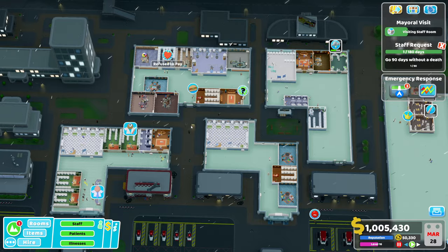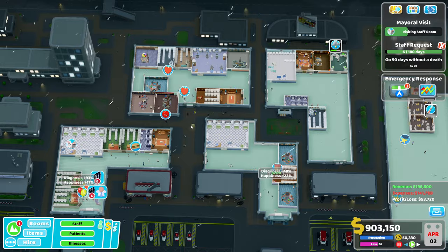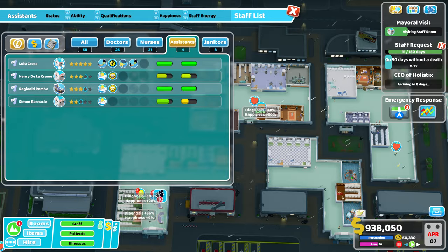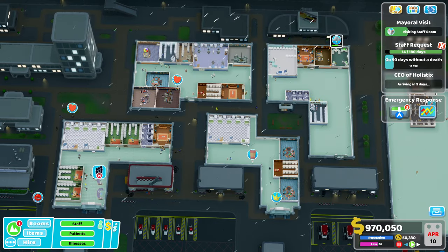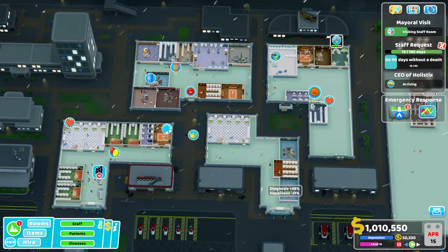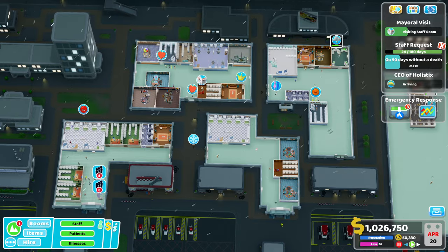Tip number one: when you first start out, you're going to need multiple diagnosis rooms. You want to get a ward as soon as possible, a psychiatry, and a DNA lab. The DNA lab really helped me out and definitely saved me. If you don't want to use the DNA lab, you could also use a mega scanner — that would be really powerful. You're going to be using them a lot, so get multiples. Make sure to get those diagnosis rooms down.